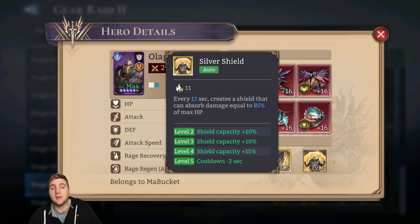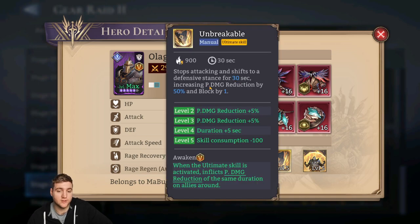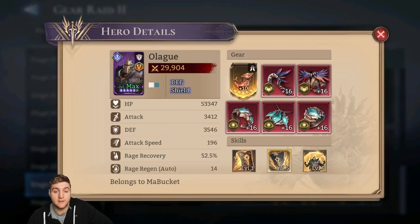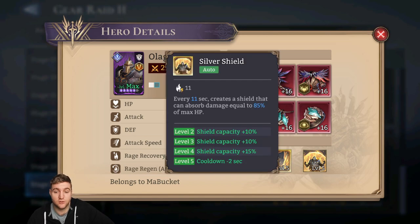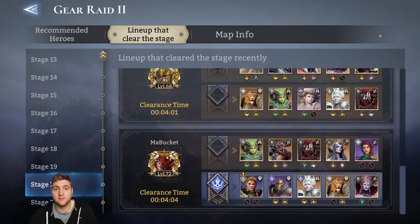I use Olag because he creates a massive shield — 85% max HP. It makes it very easy for him to survive; he barely needs any additional shielding. He can survive most Shrieks and most of the ground pounds quite easily. And at Awakening 5 he also grants 20% physical damage reduction to adjacent allies. He's probably the best tank for this mission through his self-shield being so high and his ability to reduce physical damage, which also helps with some of the shatter phases.